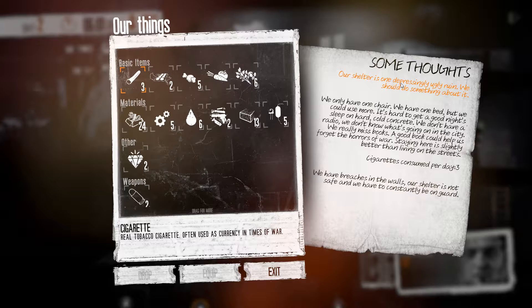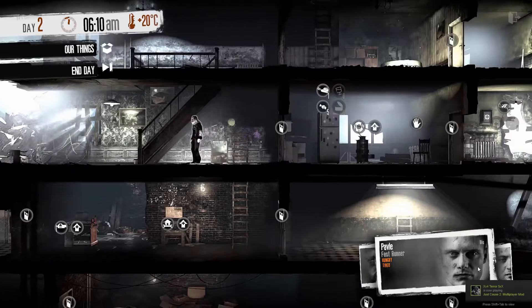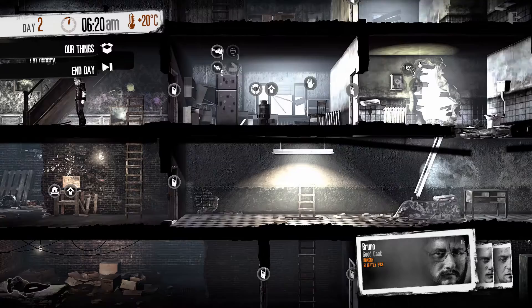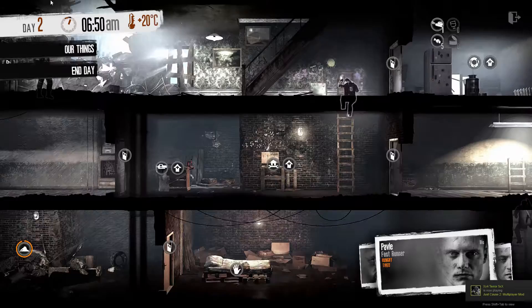Some thoughts: 'Our shelter is one depressingly ugly ruin — we should do something about it.' Food — Bruno's the cook, he's sick and recovering, so he can have some herbal meds. Pavle's hungry and tired, so he should sleep. Marco — actually he's a bit higher priority because he's our scavenger.